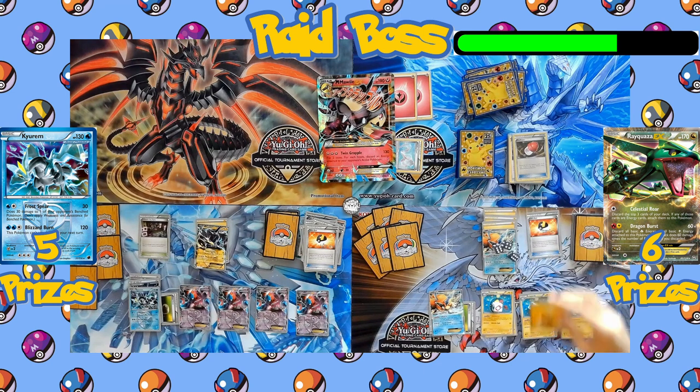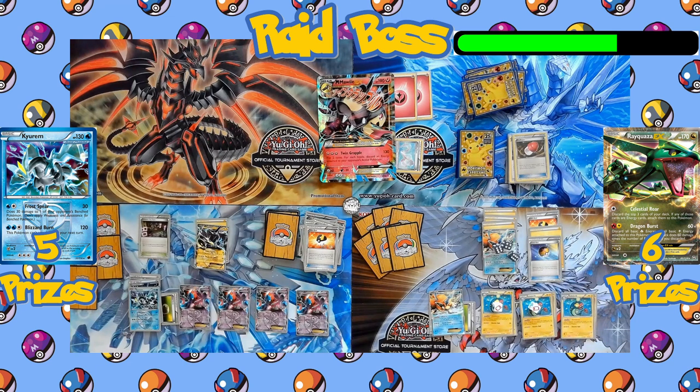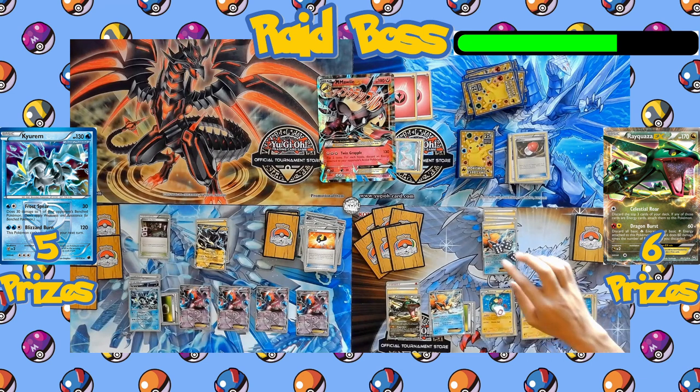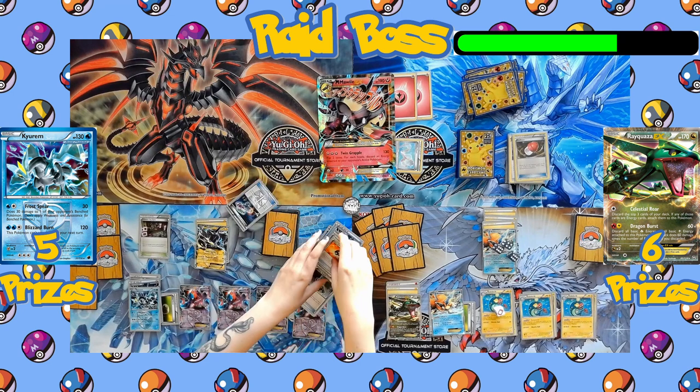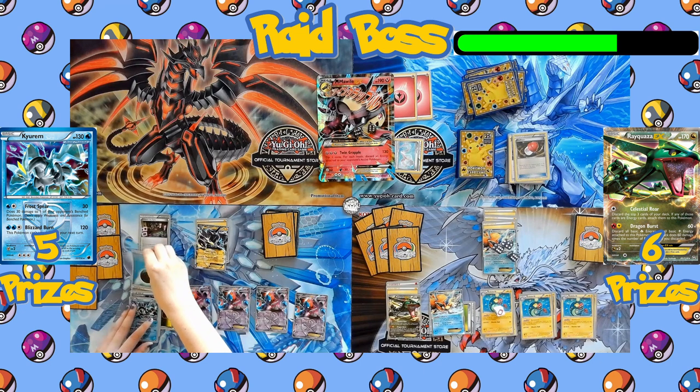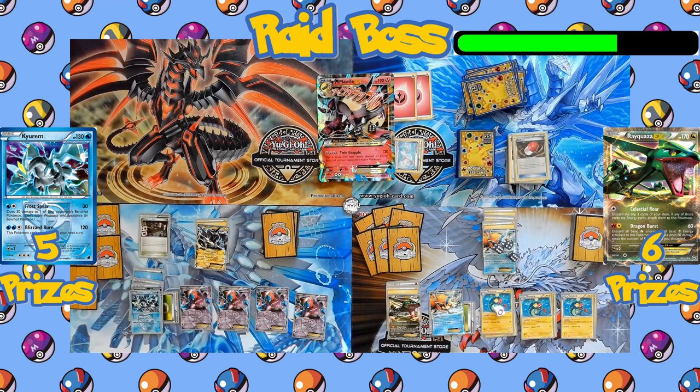Over to the Rayquaza side — Ultra Ball discards a Lightning Energy, and Level Ball searches for a Pokémon. Rayquaza finally comes into play! Rayquaza needs one Fire and one Lightning Energy for its Dragon Burst attack. One Eelektrik uses Dynamotor; a Lightning Energy from the Electric and a Fire Energy from the hand power up Rayquaza, though it opts not to attack just yet. Both attacks come through — Raiden Knuckle and Sacred Sword. Raiden Knuckle attaches a discarded Water Energy to the benched Kyurem, so it can use Blizzard Burn if it returns to the active spot.